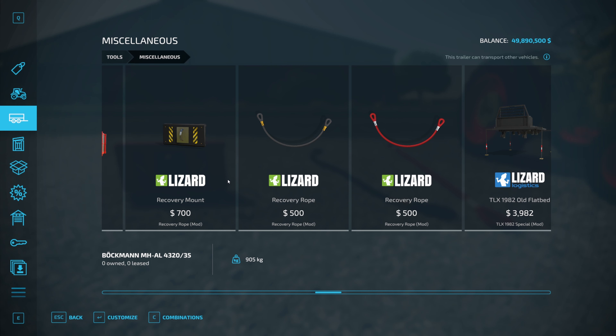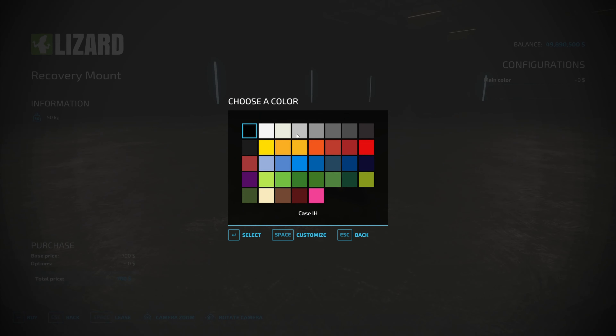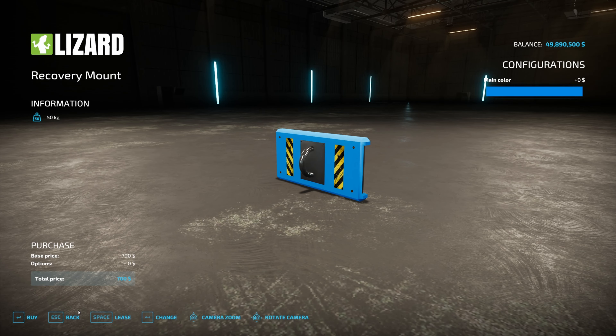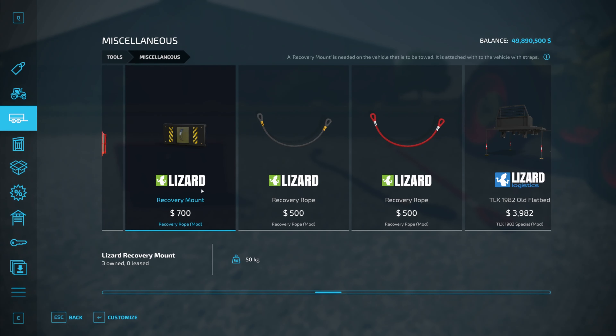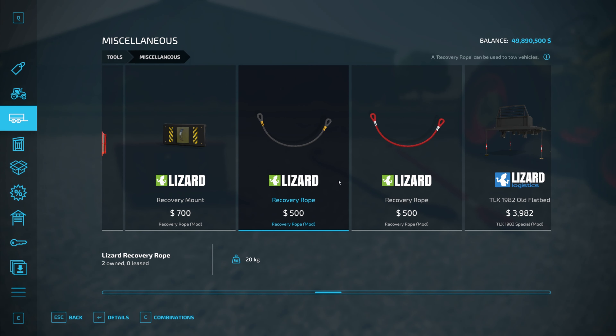Basically you can tow other vehicles. You need the recovery mount, of course. You get it in black and all the in-game colors, so you can choose what you want there. It is 50 kilograms and costs $700. And then you get two ropes, a black and a red one. No customizations. It weighs 40 kilograms.